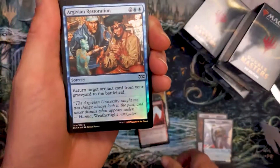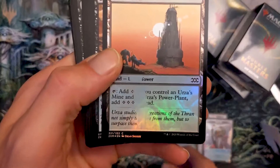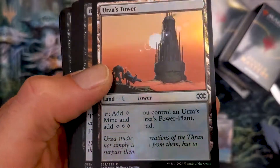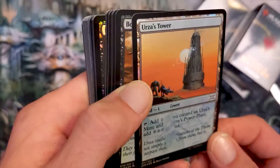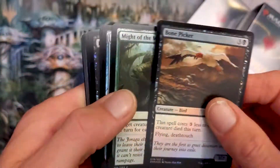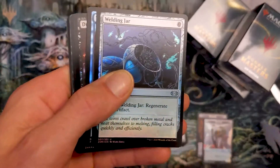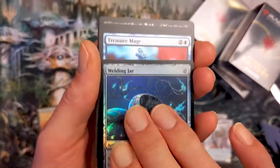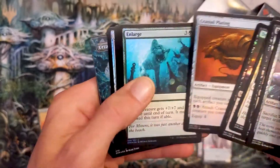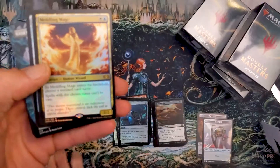Crib Swap, Lightning Axe, Aggravated Assault, Sanctum Gargoyle — oh, what's this? A little misprint ink on that Urza's Tower right there. Check that out — a little misprint. The ink is missing on that one so we'll put it to the side. That's actually super cool. Welding Jar, Treasure Mage, Fatal Push foil, Fencing Ace, Drown in Sorrow, Cranial Plating, Enlarge, Meddling Mage — nice.